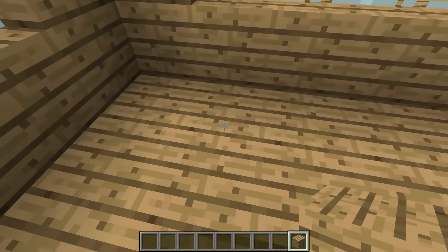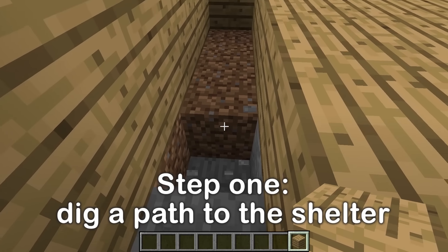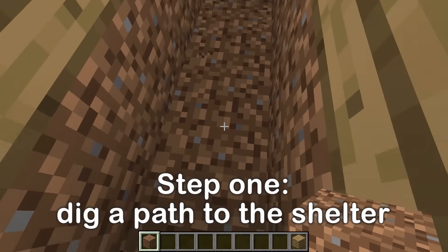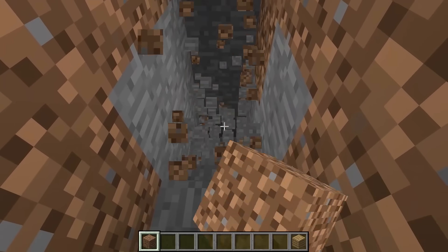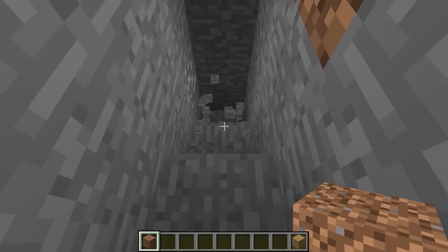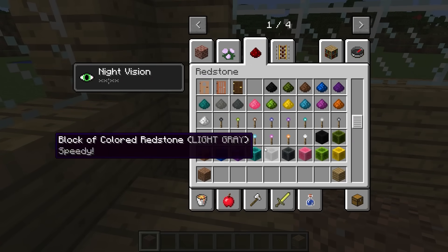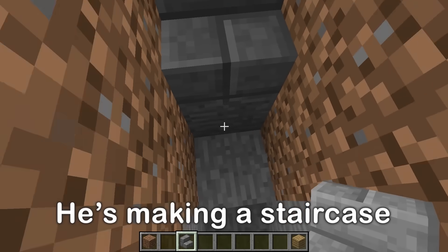First things first, we're going to set up our shelter underground. Start digging! Let's make a staircase. We'll go down one block at a time. That should be deep enough. Time to add the actual stairs. These stone brick stairs should make a nice staircase.